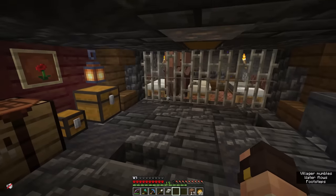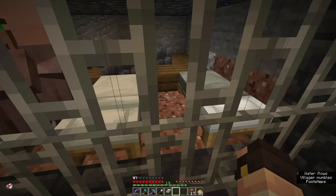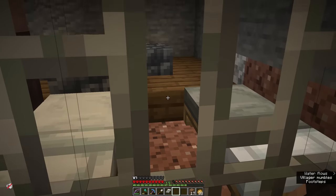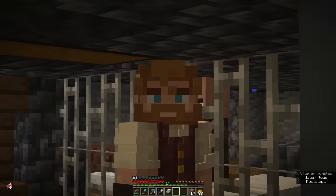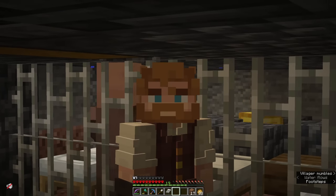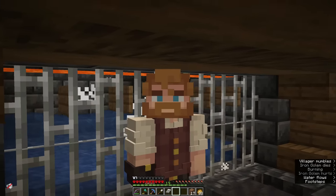We even decorated down here which kind of makes it look more like a prison with the iron bars. You might notice it's not decorated in there - there's still all the granite and stone. To be honest I can't really face trying to move the beds and the villagers because we just know they're going to escape. But at least the golems will leave this world in something that looks at least semi decent.